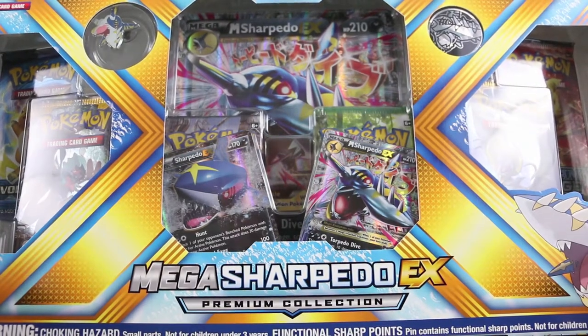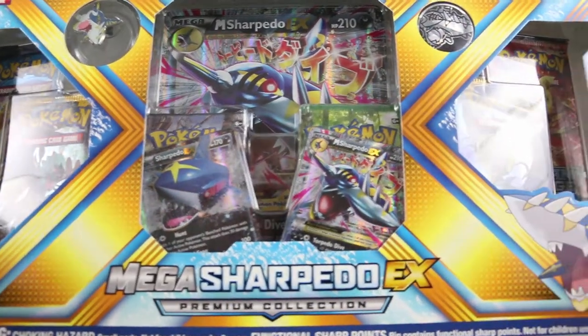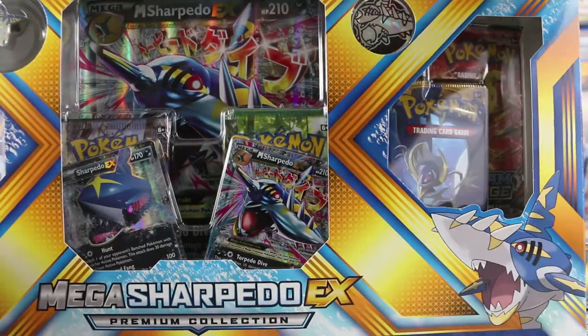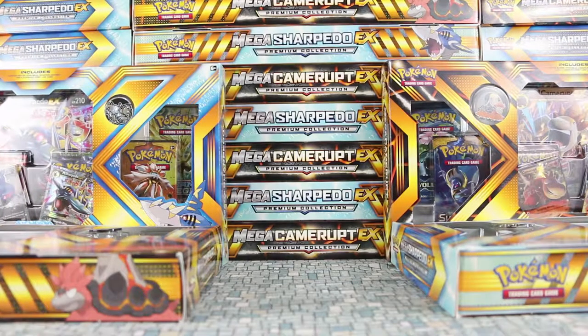We have a Mega. This time the regular EX is a reprint — it's a reprint of Sharpedo from Primal Clash. And we also get a cool coin of Sharpedo if you can see him there, and then also a neat-looking pin, which is currently upside down. So let's take a look inside to see what everything looks like.